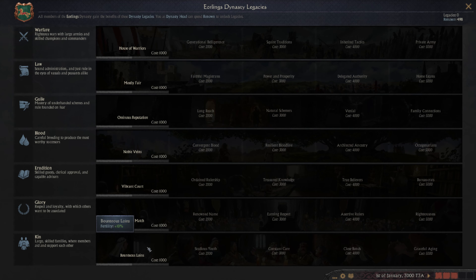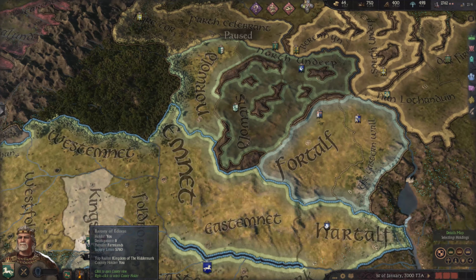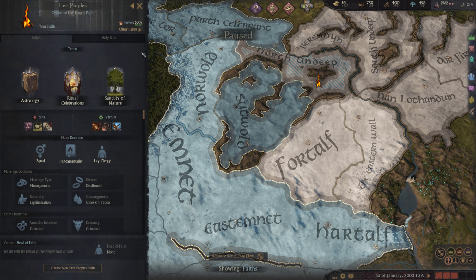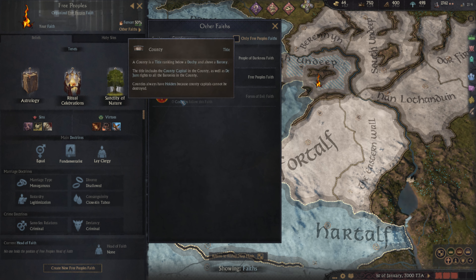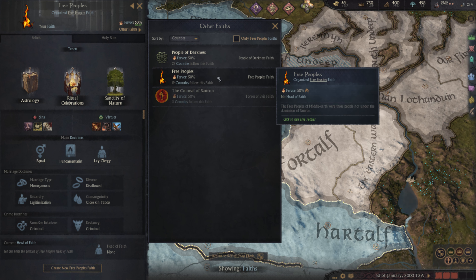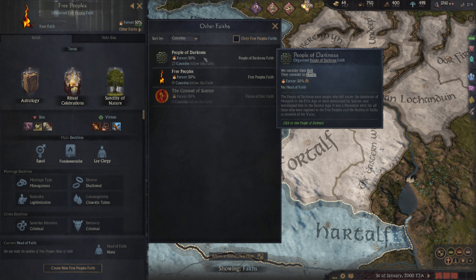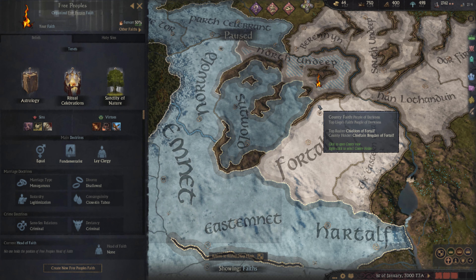I don't know if they're changing everything, but what I see so far looks decent. They've got the three factions. There are three different faiths at the moment — the three peoples. There's 'People of Darkness' I'm guessing, and then you've got the 'Council of Sauron,' so obviously Sauron the wizard.